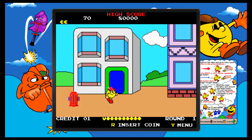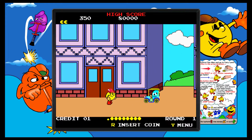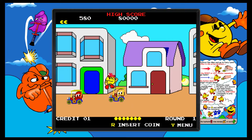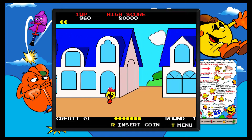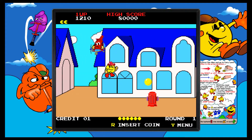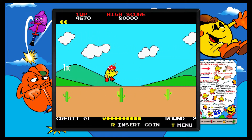Pac-Land is a side-scrolling platformer that actually predates Super Mario Bros., and in some ways the power of the arcade allowed it to have certain touches the NES just couldn't handle. There are very vibrant, colorful backgrounds and lots of scenic variety. You can actually see the characters' expressions, whereas in Super Mario Bros. Mario is just a pixelated mess. But that's about where the positives end. It starts out as a decent platformer where you jump over basic obstacles and ghosts, and you can even jump on the heads of the ghosts, Super Mario Bros. 2 style.